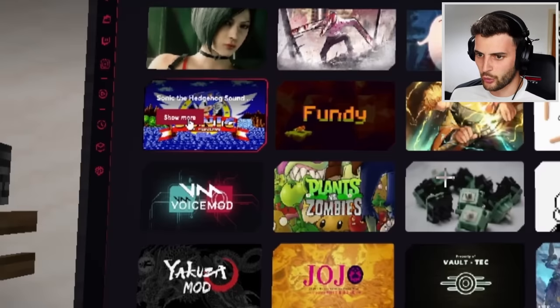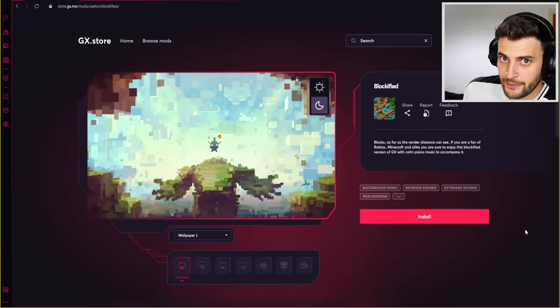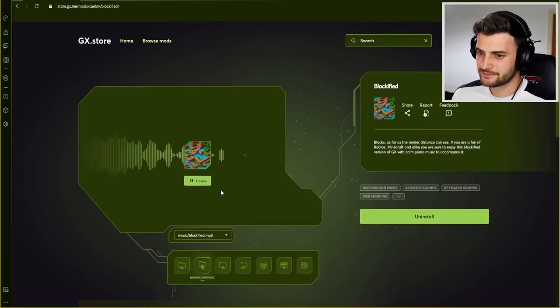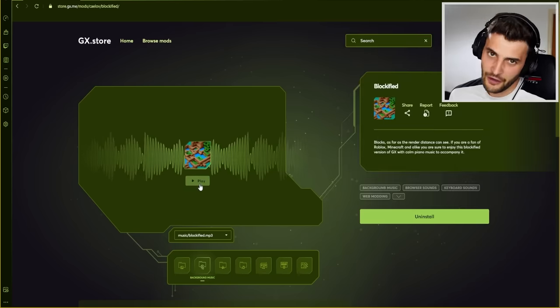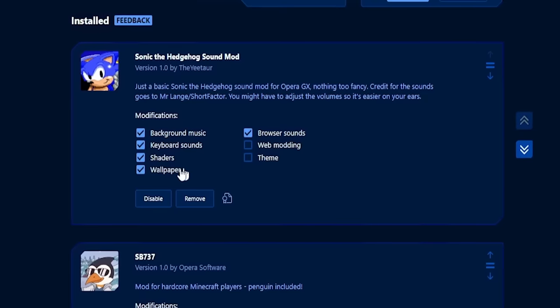There's a Sonic one! Got cool custom browser sounds and keyboard ones too. Or maybe you'd like the Blockified mod — a pretty cool custom wallpaper and custom background music too. Very relaxing. And if you click the mods menu on the sidebar, you can enable and disable whatever you want.